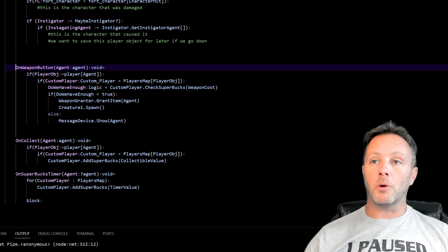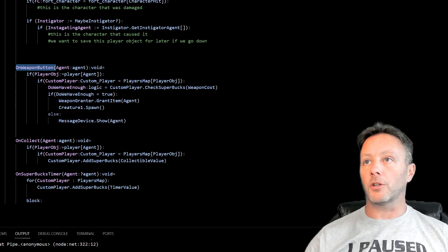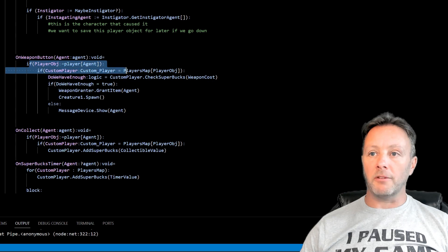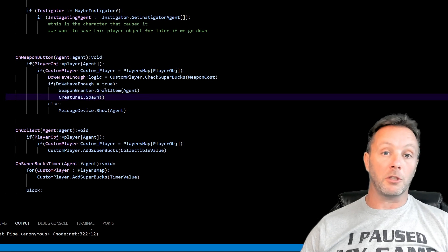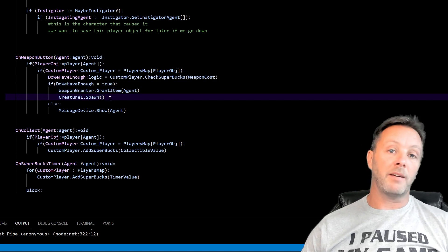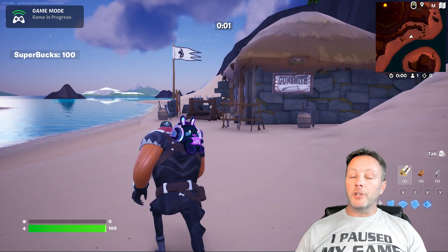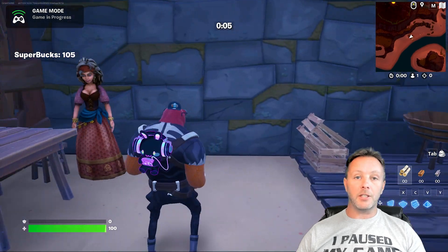The last thing we want to do is go down to our on_weapon_button. When we interact with the button on the girl — it's a button that we interact with, if we have enough cash we get a weapon — so when we interact with that, on_weapon_button gets called and we do some stuff: we grant the weapon. And then right after that, we're going to call creature_one.spawn. What that will do is spawn a creature immediately when we get the weapon, because they don't want us to have a weapon — so he's going to try to knock us out before we can shoot him. But we've got a pretty powerful weapon so it was really no problem. And that's it — that's how you can use the creature spawner with Verse to add interactive behaviors into your game, so that when you do a thing, you can make a creature show up.